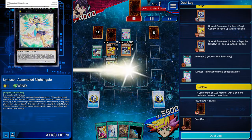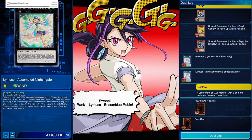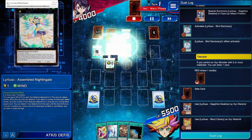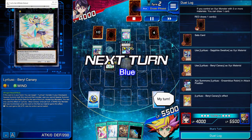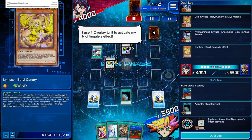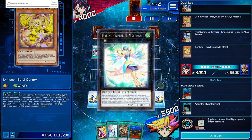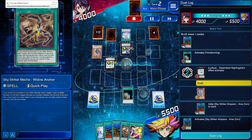I actually really have a lot of respect for this combo deck — really weak monsters but they hit heavy. They summon Blue Robin. Canary gains 200 attack and its control can't switch. This doesn't matter though, because we negate the effect of the opponent's monster with Widow Anchor and then we steal it anyway.